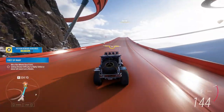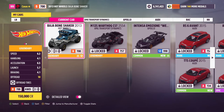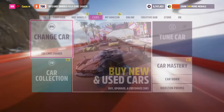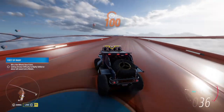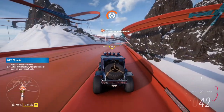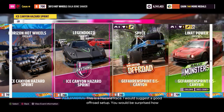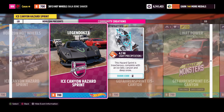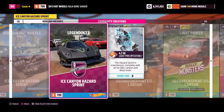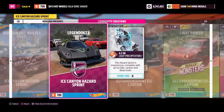Discover Forest Falls — we're getting a lot of commission rewards. Let me see if I can actually change cars, or if it's Hot Wheels only. I feel like it might be Hot Wheels only, but let's find out. Ice Canyon Hazard Sprint — anything goes, okay! It's been a while since I looked at community events. Let's try the 'anything goes' category and see what happens.